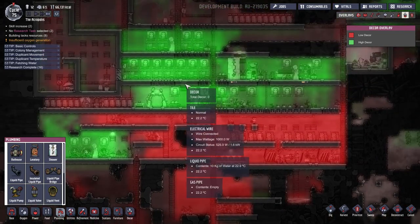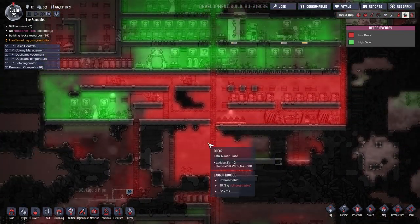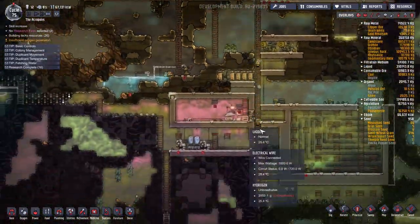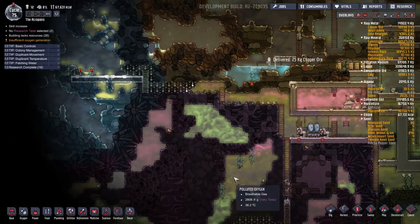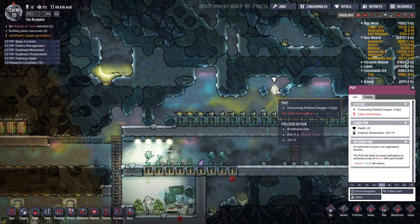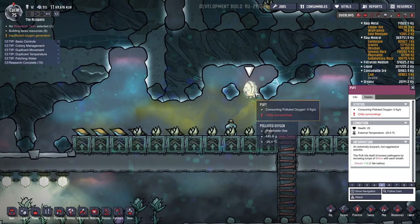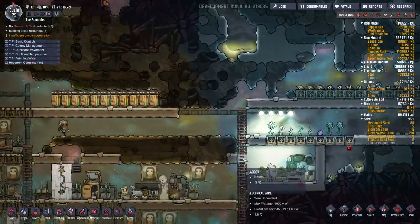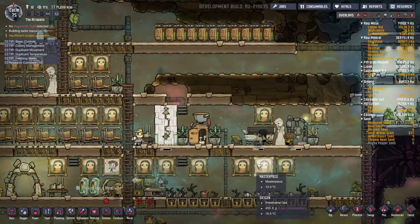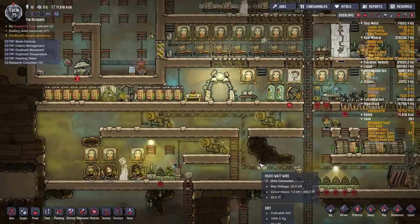Look at that — we've got the decorated section and the terrible section. So much bad decor, it's because of those heavy watt wires. I personally think the heavy watt wires look kind of cool, but the duplicants don't seem to think so. That thing is producing polluted oxygen — oh wait, it consumes polluted oxygen. But what does it produce? It produces slime. I guess it's good to have a puff flying around consuming polluted oxygen, but they produce slime which results in more polluted oxygen — which doesn't seem too good.